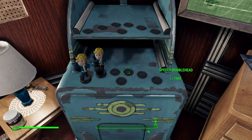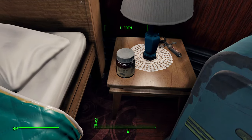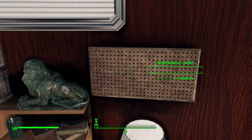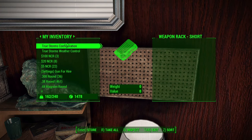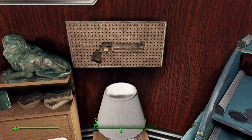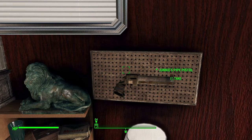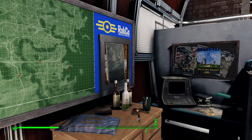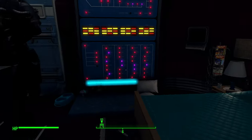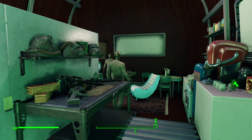I only have two bobbleheads here — Speech and Perception. I have a Buff-Out here; why do I have that? And a Stimpak, but that's okay. My weapon rack — I thought I put a weapon up here, like the junkies thing. Look at that, how lovely. It'd be cool if it had a few more weapon racks, but honestly I think two is good enough; you just store the rest and put your top favorites up here at a time. Then put your favorite armors and clothes on the mannequins.